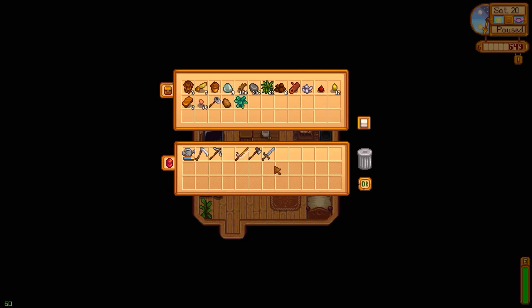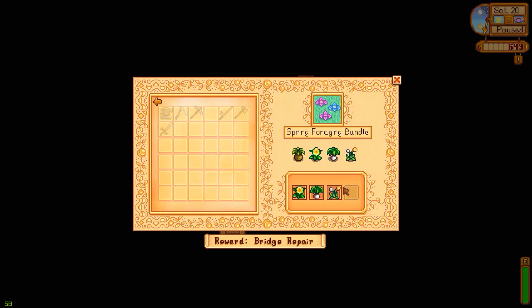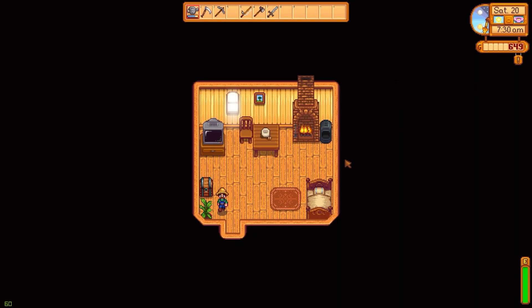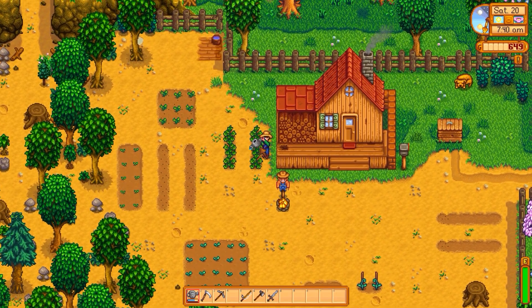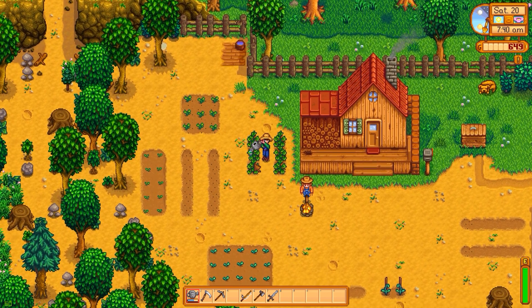What I mean is that eventually you're going to have to give other things. I'm going to save one potato and one kale so we can hopefully give those to the community center. All we need right now is a wild horseradish, so we really just need to find one of those. That will be our objective for the day, after we water everything of course.